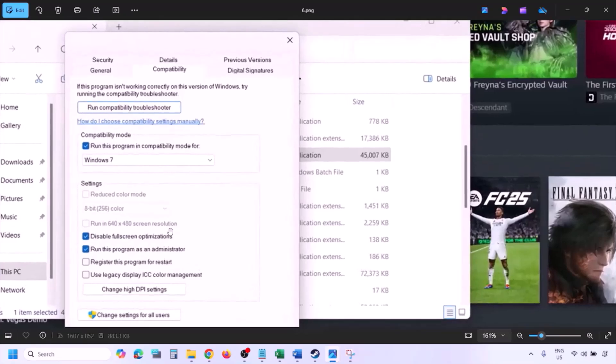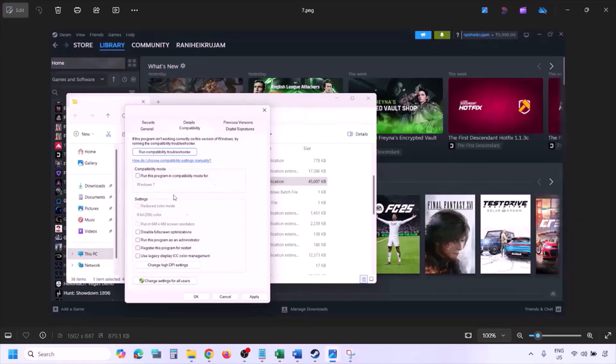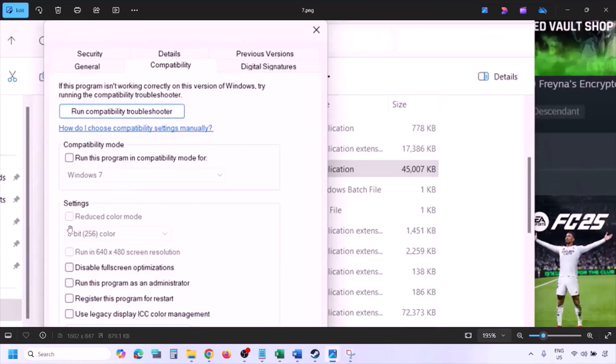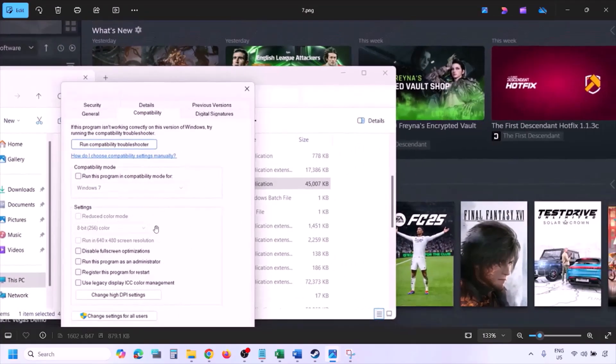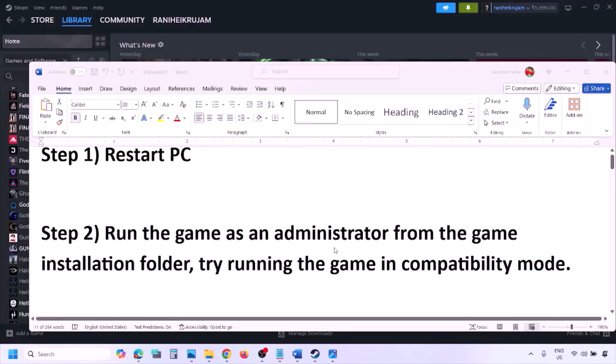If putting a check on all these boxes still doesn't work, uncheck all the boxes, hit Apply, click OK, and follow the next step.